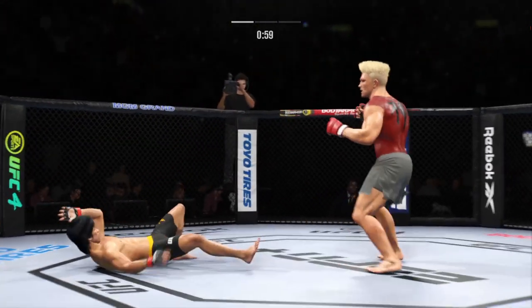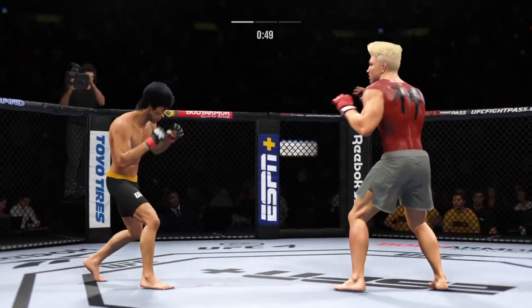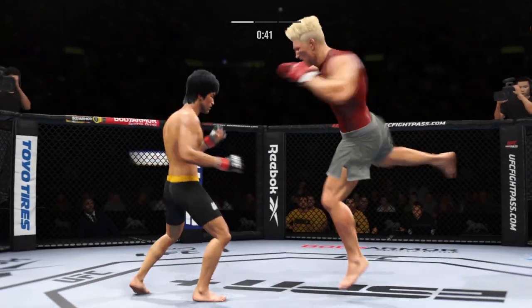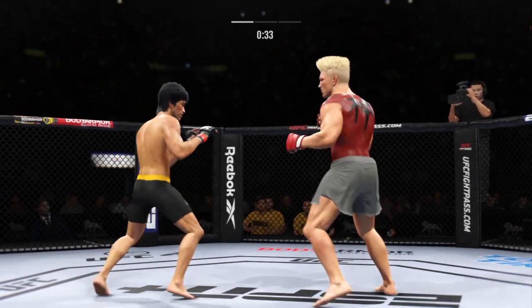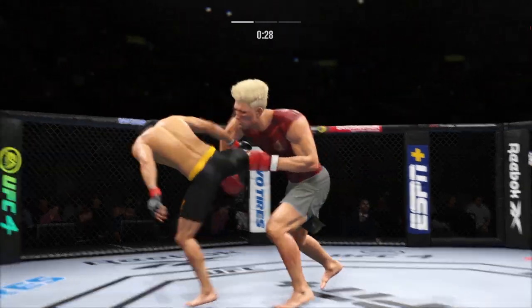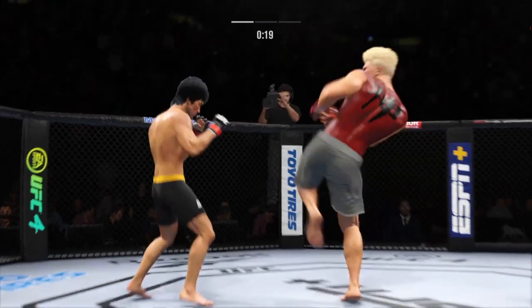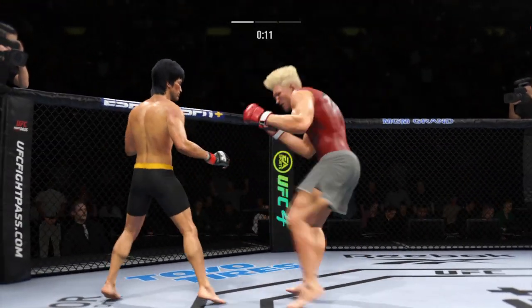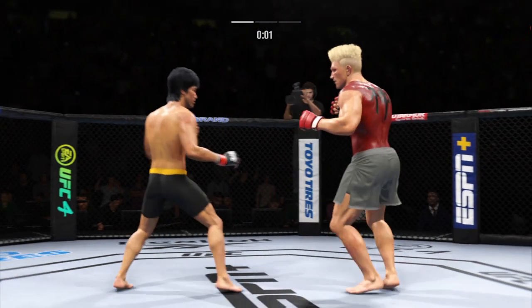Nice kick. Head kick, partially blocked. That right hand hurt him a little bit. Whiffs on the straight right hand. Big liver kick lands under the elbow — that's a nice strike. Look at how he turns his hip into that leg kick. That horn sounds, meaning we have reached the end of round one.